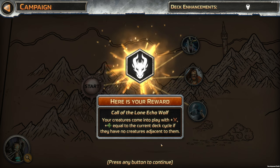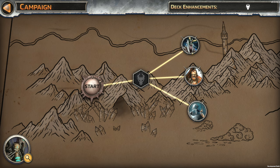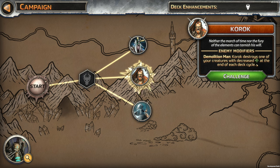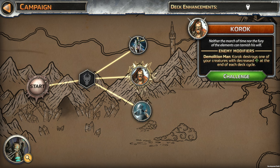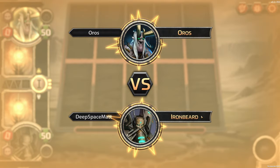We just got to make sure we're playing cards not adjacent to each other. And we can choose who to fight. Oros — enemy modifiers: Oros' creatures with decreased health get plus one at the end of each turn. Korok destroys one of your creatures with decreased health at the end of each deck cycle. Korok's Cobalt destroys your creature with the lowest attack at the end of each deck cycle. These all sound horrible. Let's go with Oros — their creatures are going to get increased attack when they get hurt.